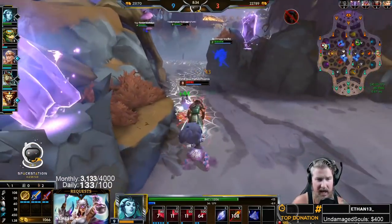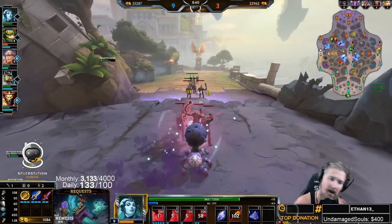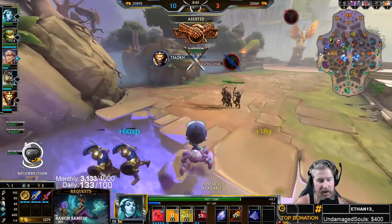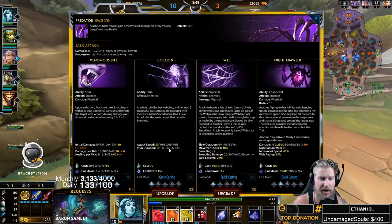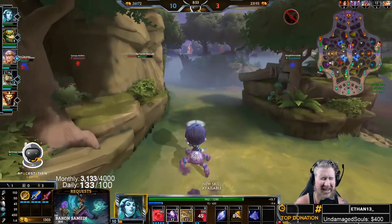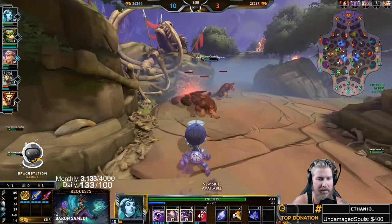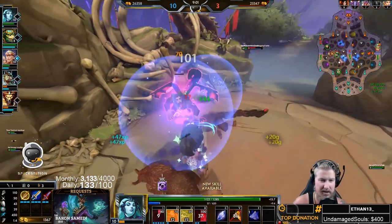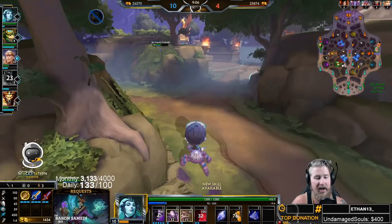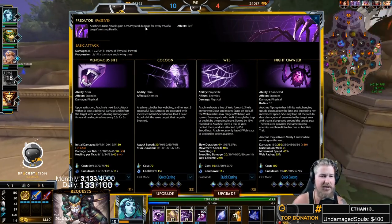Keep in mind your one and two will activate at the same time. Also, you don't have to land all three auto attacks in a row with your two — you have a six-second window. So if I'm attacking Hachi, I get two autos, he dashes away — that's okay. I can walk up and hit him with the third auto and as long as roughly five seconds hasn't passed, I'll still get the stun with the two.